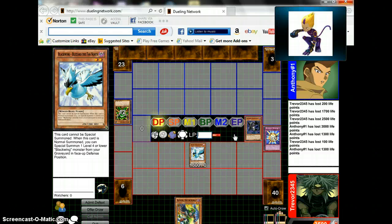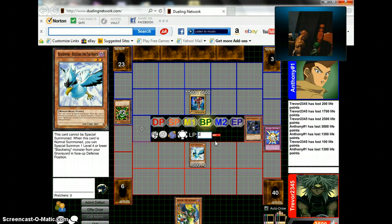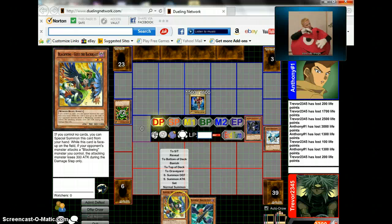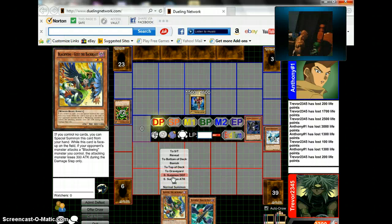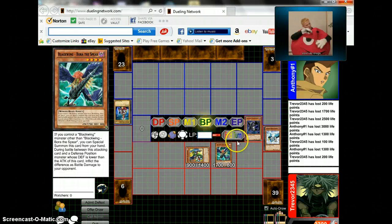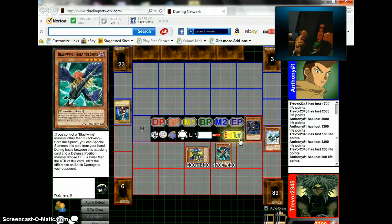How many life points are you down to? I can't see. Just wow. I can special summon Gust the Backblast in defense mode, then I will special summon Bora the Spear. Oh my god, you're starting to become mad at this deck, aren't you? No — I beat it last night and now it's not letting me do that. It's giving me all the luck this time.